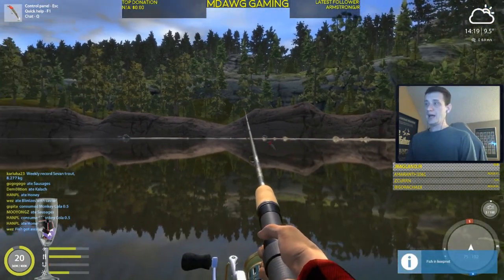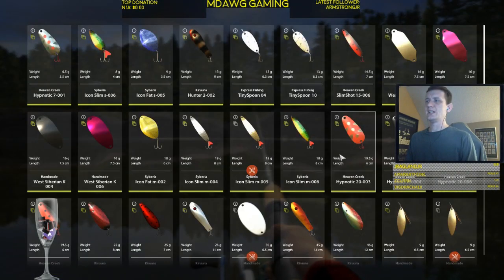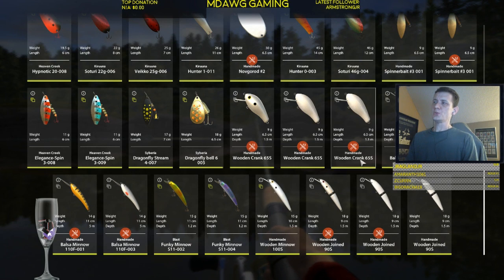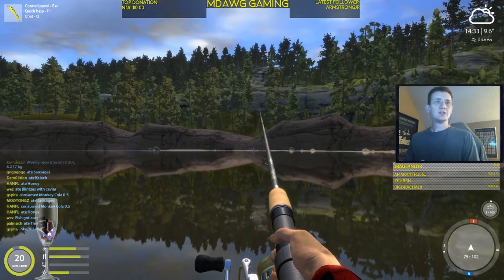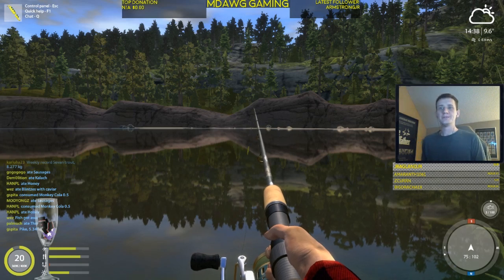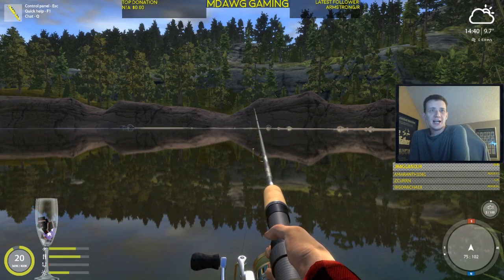These wobbler lures, especially the funky minnows, are really good lures. I've also got some handmade ones — the balsa jointed minnows — and I've caught quite a few fish on those. The balsa minnows dive to five meters, so you want to be in a pretty deep area for those. The 1.2-meter and 2.5-meter options are pretty good for this spot. That wraps up the YouTube video — come join the stream at mdoggaming on Twitch!